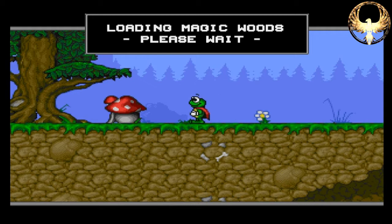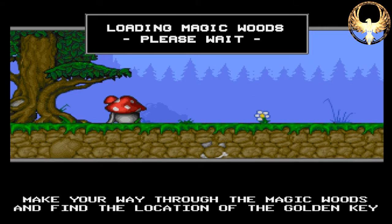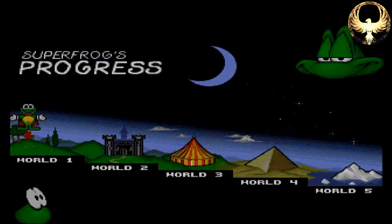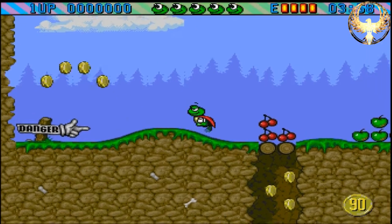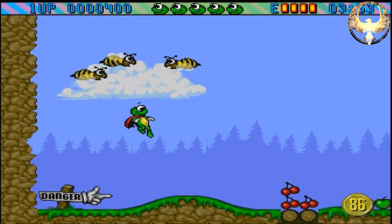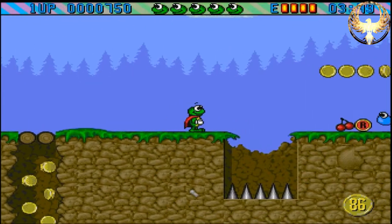Let's get stuck in and see what Super Frog is all about. I remember playing this on the Amiga back when it was released. It is a side-scrolling platformer. The idea is basically to collect as many coins as you need before you exit the level — fairly bog standard, but the presentation is lovely. We need 90 coins to exit the level. I'm a bit rusty, so bear with me.